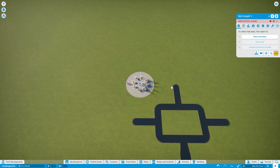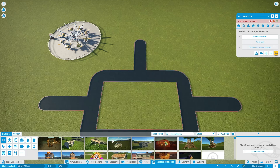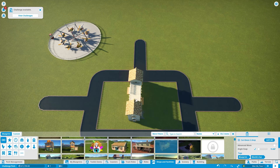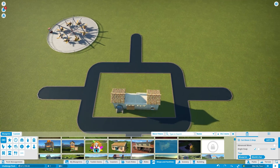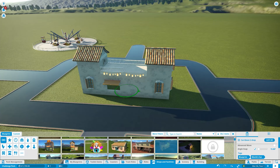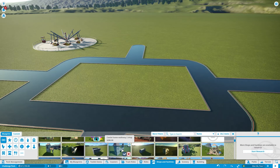We'll have a path come around and be near all of these shops. I often include decorations with shops — I've made a few of my own. Some of these blueprints came with the game, and some are ones I've made myself. This Caribbean 2 shop is one I created — pretty cute, works well in a tropical environment. But I've also created some along a castle theme, and that's what we're going to go with today.